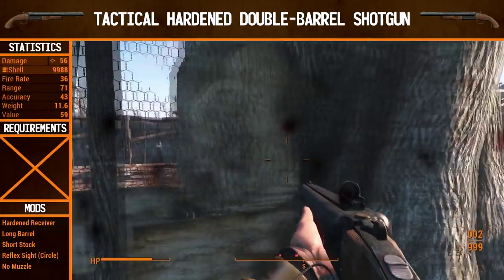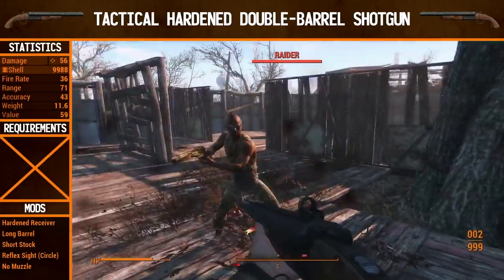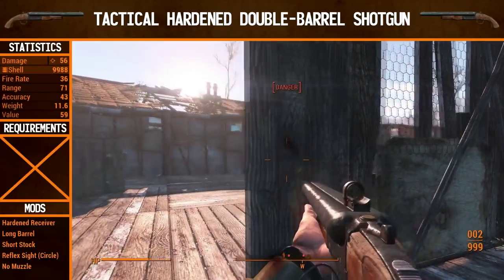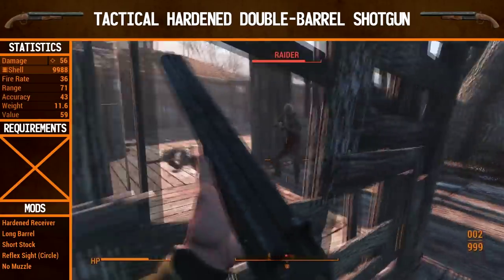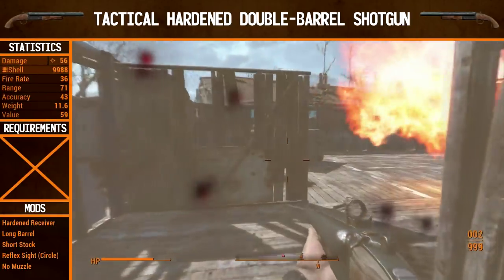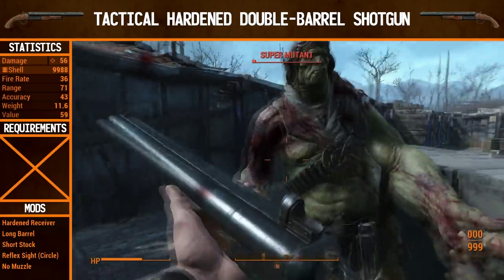The stats on this weapon are sort of irrelevant anyway — with a shotgun, you have to get in their face regardless. Even if range and accuracy go up a bit, you still need to get up close to do a lot of damage. But you can see that once you do get in an enemy's face, the damage is tremendous. Already with this barely-upgraded shotgun — upgraded without any requirements — it's pretty good. The Super Mutant also goes down very rapidly.